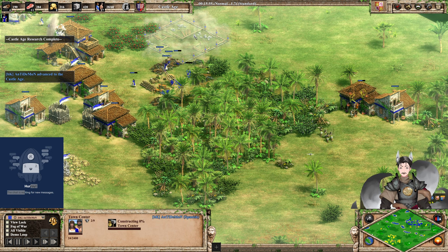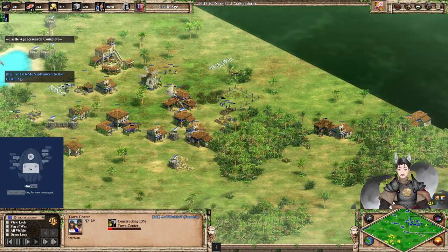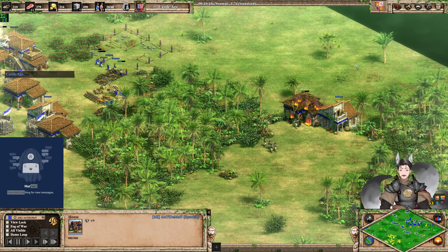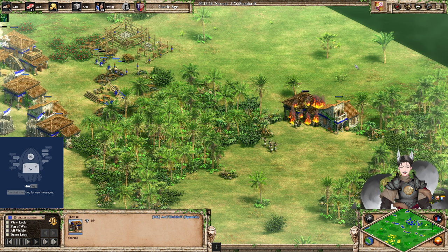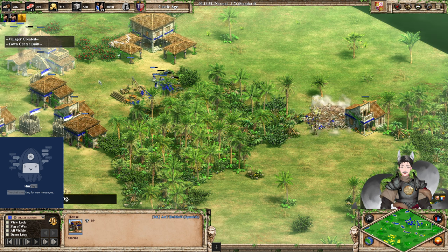Now Blue has Castle Age. He's going straight for... oh, that's not a castle, that's the town center. We do have quite a bit of stone being collected by Blue as well. We're going to see a Fast Castle, because you want those Mounted Conquistadors — they're a very, very nice unit. The house is starting to go down and does go down.